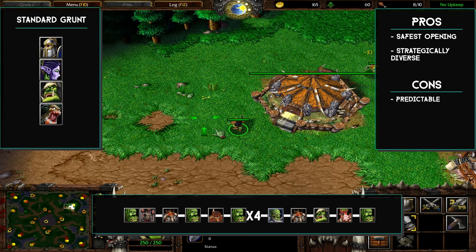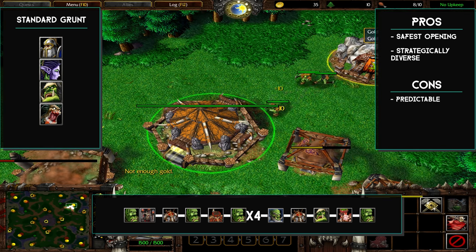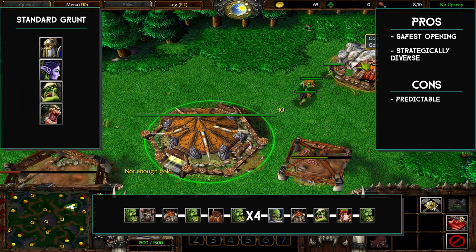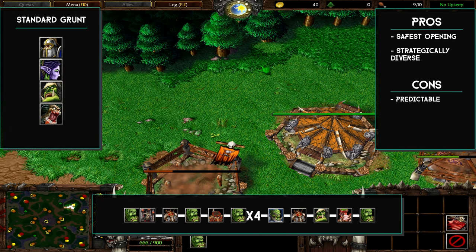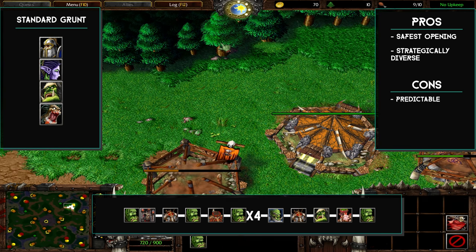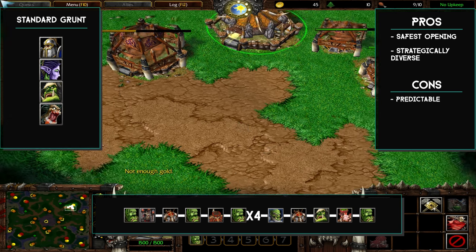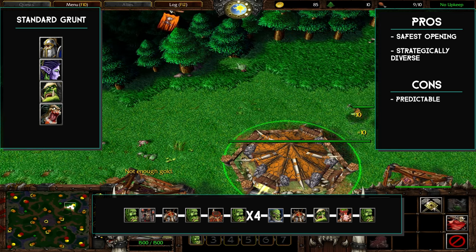The next peon that pops will build a barracks, and we can keep queuing up our peons at our main. This is the standard go-to orc build that you can use for any matchup — it's also the safest one.